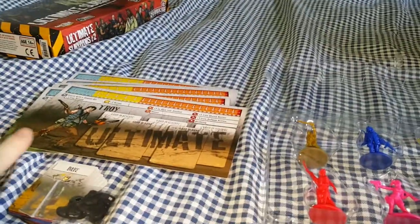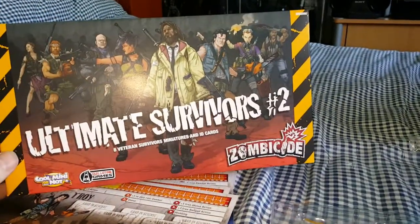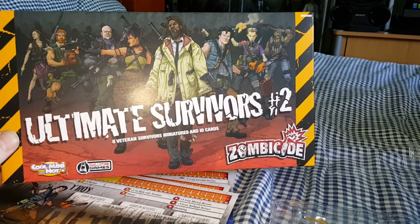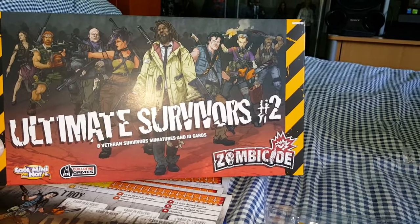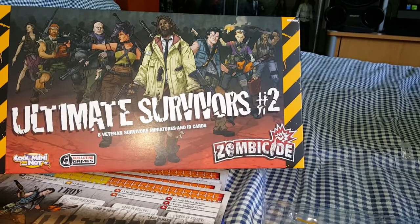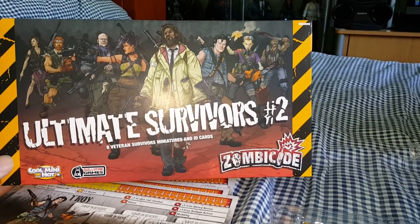So if you go for the Ultimate Survivors Pack 2, that is everything you get: your miniatures, your character cards, your little sliders, and the team building cards. On the Kickstarter I think it was about 45 dollars — it's quite expensive. I'd expect it to appear on eBay for around 50 to 100 pounds, given what some sellers are like trying to make a profit. I could have bought two sets and sold one on, but I just buy things for myself. I love the artwork on this game.